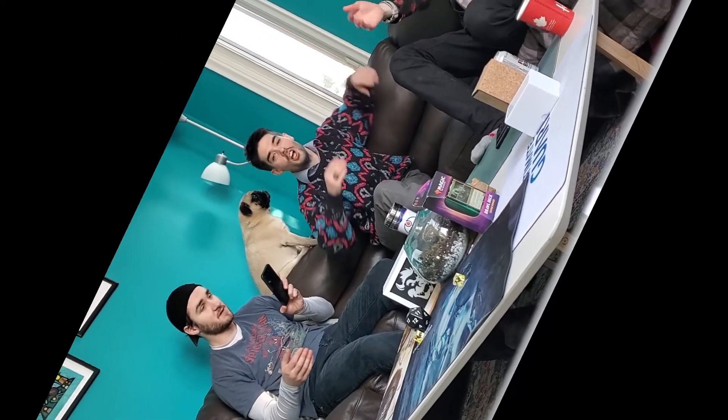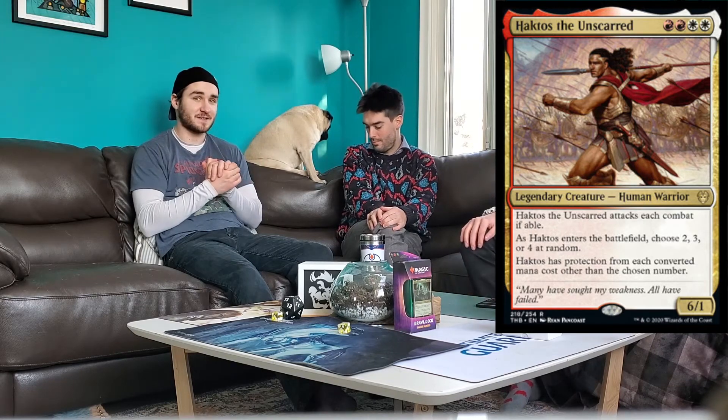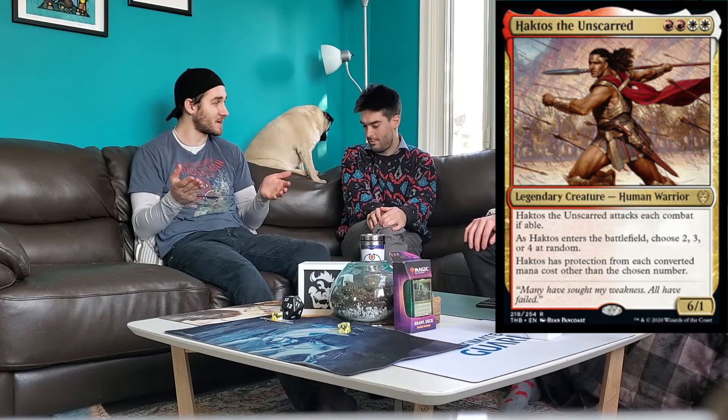I want to talk about Haktos the Unscarred. He's two white, six, one. Haktos attacks each combat if able, and as he enters the battlefield, choose two, three, or four at random — Haktos has protection from each converted mana cost other than the chosen number. You only have one weak point, whatever CMC you land on. In the late game in Commander, when everyone's got giant beasts out, you're completely safe with your little six-one. It's about time they made Achilles — Haktos!